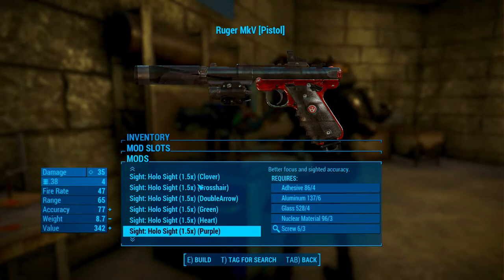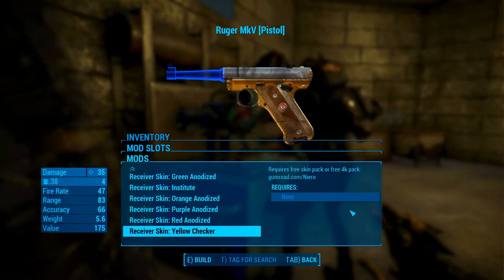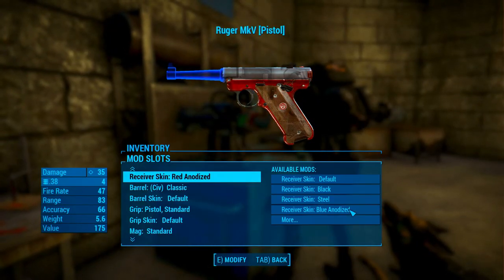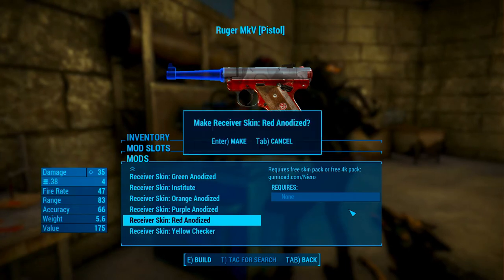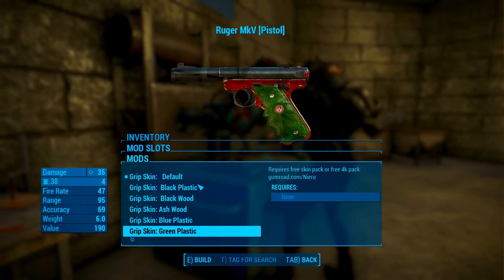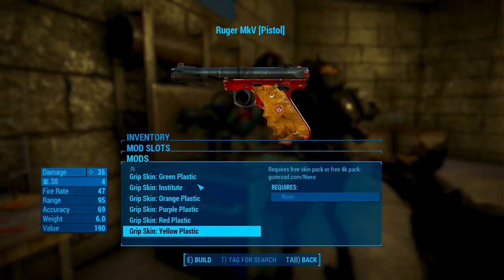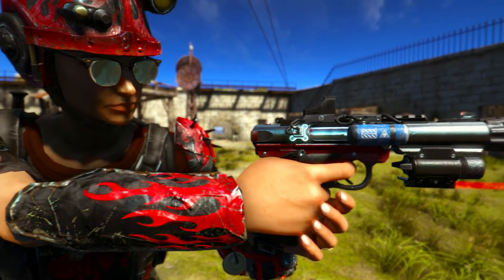There are a good amount of sights including scoped and hollow sights, and a bunch of skins that are separate for the barrel, receiver and grip, so that you can really customize the look of the weapon. All of this customization allows you to create your own unique tailored version of the pistol without feeling overwhelming. The gun looks great, feels great, is fun to use, and in general just is great. 100% worth a download.